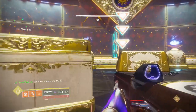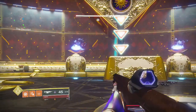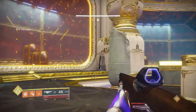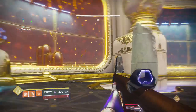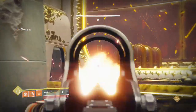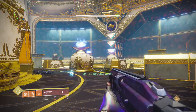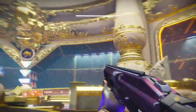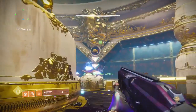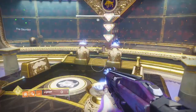After you clear out those enemies, take out the Scions hiding behind the braziers. After a second or so the big boys come out - use your supers, use Xeno, whatever you have to do to take them out. Once all pads are cleared, Dog team takes out Sun and Dog, Cup team takes out Cup and Axe. When all plates are cleared and you hear the gong sound again, the orbs will spawn for the runner.